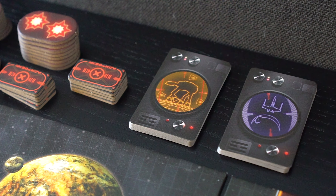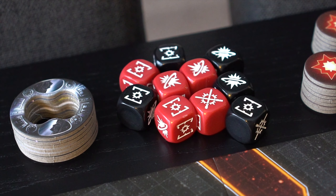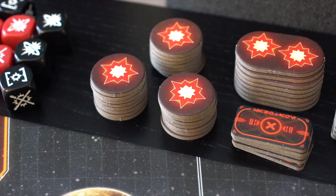Now, the Space Tactic and Ground Tactic decks are shuffled and placed into individual piles within reach of both players. The remaining markers and dice are placed nearby as well.